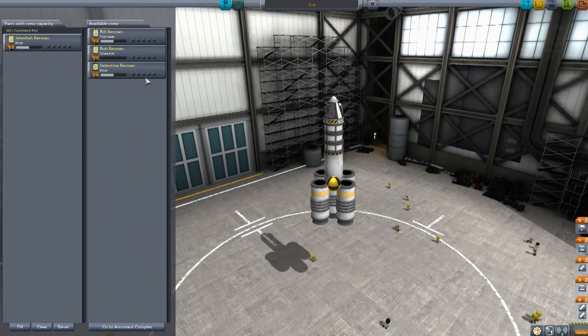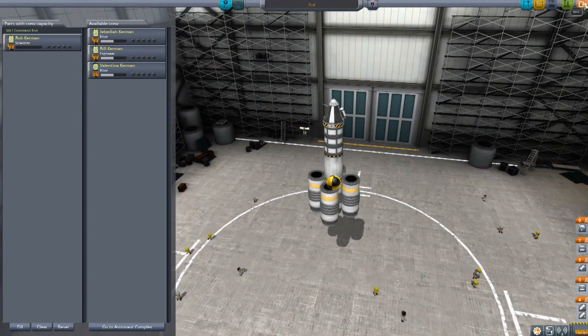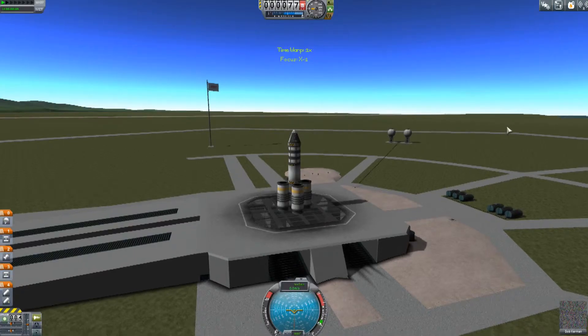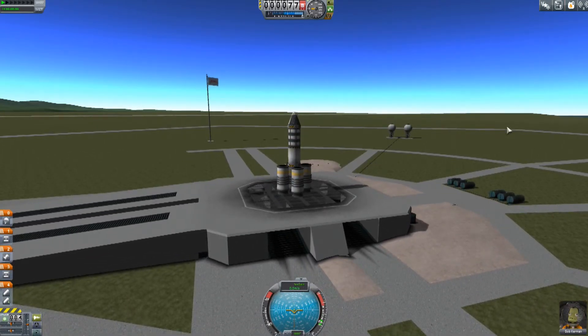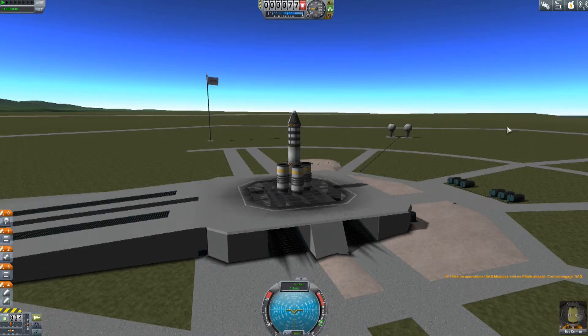Let's go ahead and grab a crew member — we'll grab Bob, because he has not been up in the air yet. Hopefully this time we can get maybe some better science out of this thing, because we'll get a little bit higher. Now that we have everything set up, why don't we do our launch again. This time I'm not going to do full thrust right out of the get-go — I'm going to do maybe quarter thrust or third thrust. I'm also probably going to wait a little while before I hit the thrust.